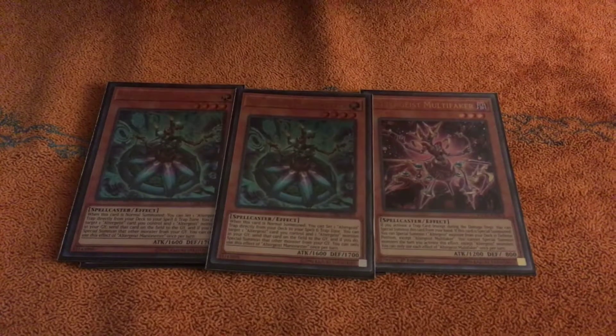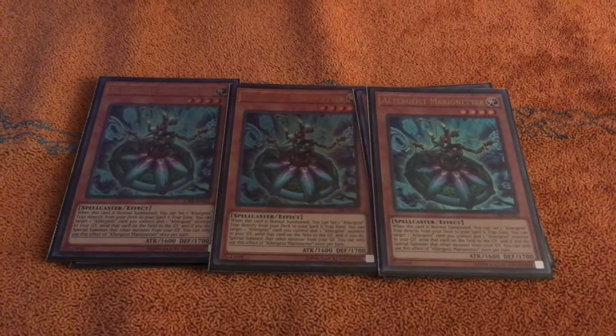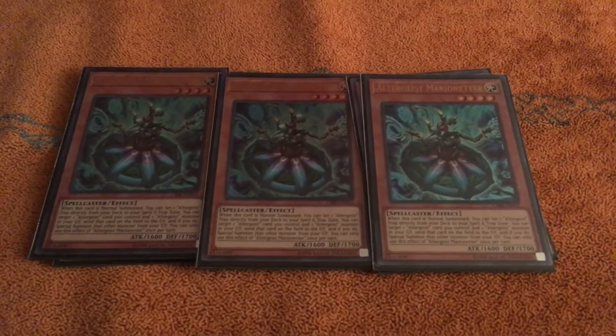Next, this card — really broken. Sets a trap from your deck, puts it under the Hexia, gives your Hexia 3100 attack, pops a card, specials another one from deck. It just creates so many plays, it's so good.